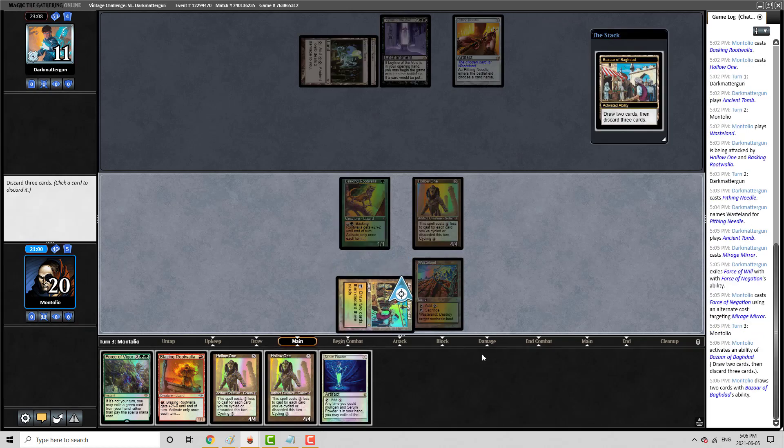I think we Bazaar here. The bad news is that if they jam Golos here, I'm going to put them down to 6, and then that puts them down to 2 with the Double Ancient Tomb to cast a Golos next turn. I can only pay for one of my creatures if they have the Golos in hand.